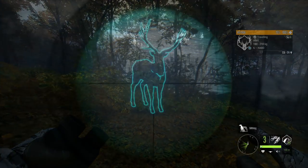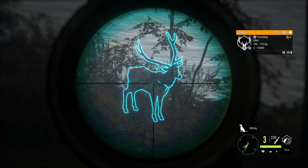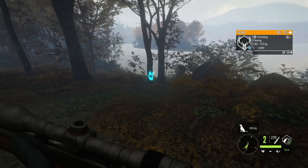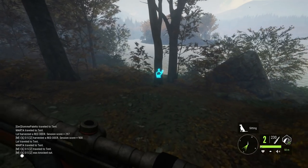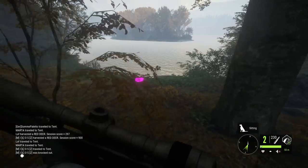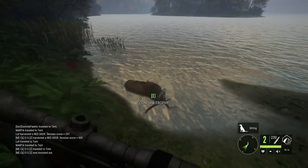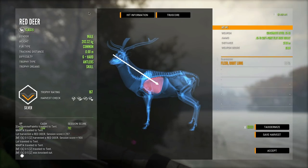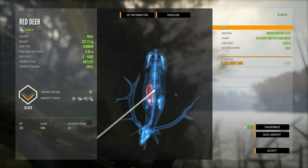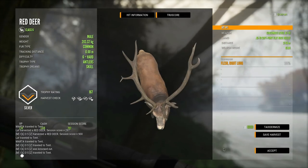The first thing we end up finding is a small red deer. Just to see how the 45-70 does, let's go ahead and take it out — it actually looks like it might be bugged a little bit. It's just going to die right there. That was a solo red deer; we got a single lung, almost double lung. The 45-70 should do pretty well on these guys at least at close range.